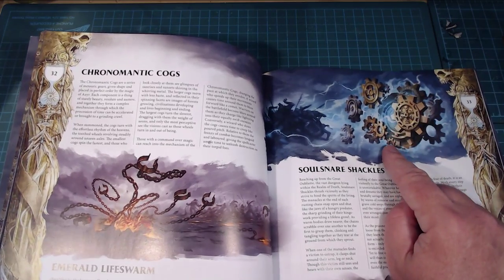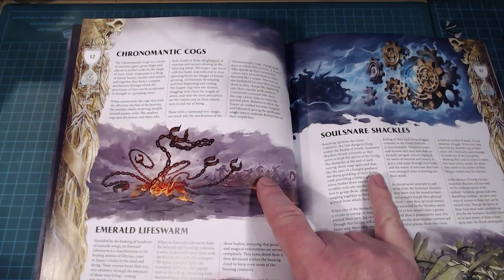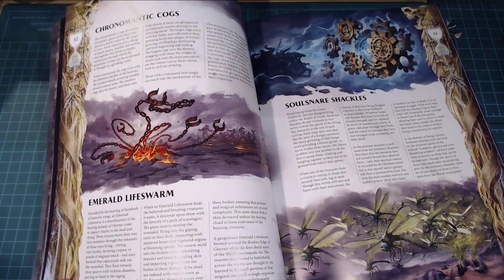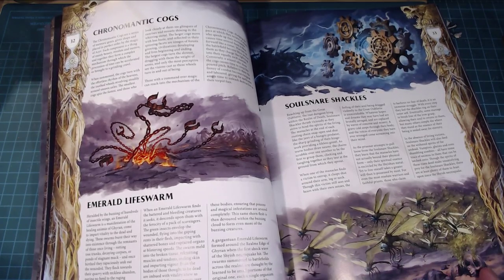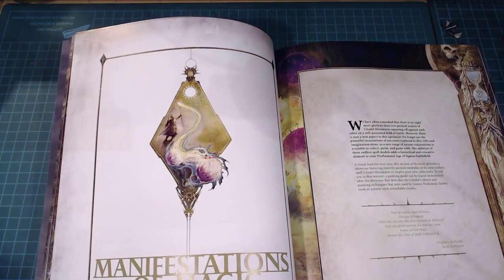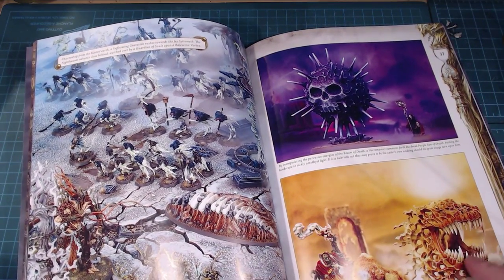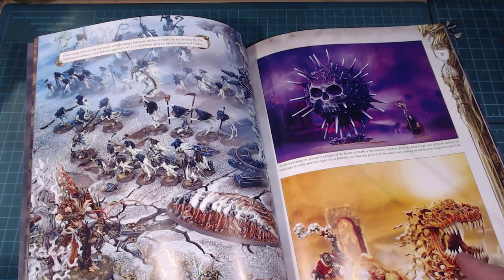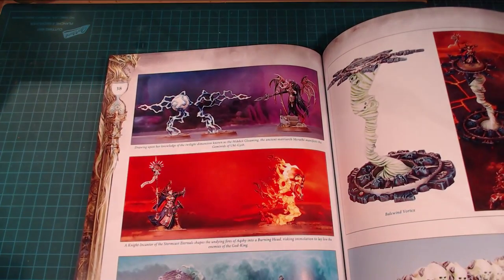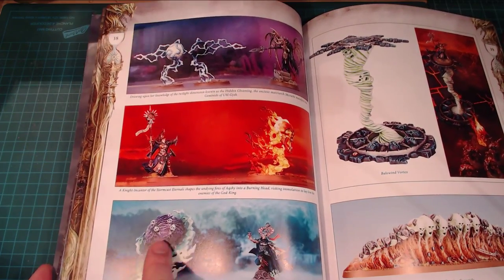They also break down the Chronomantic Cogs — these mechanical marching bits of time — the Soul Snare Shackles that restrict movement, and the Emerald Life Swarm with little bugs coming out from life energy. They've got all the artwork for each piece and this is very much an orky-feeling spell — the Gnashing Jaws — but it's not restricted just to orcs. I love the luminosity in the painting examples.